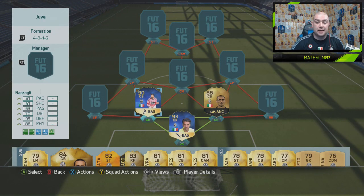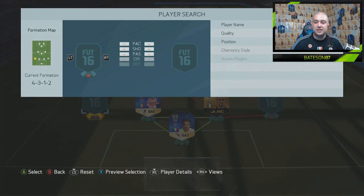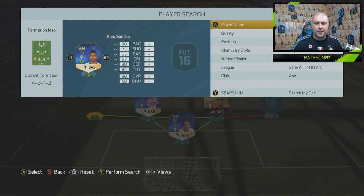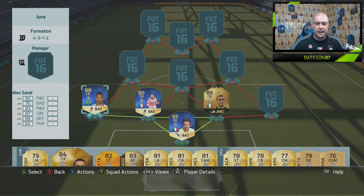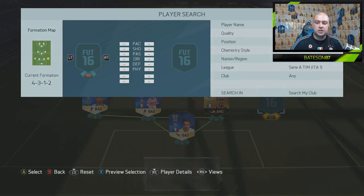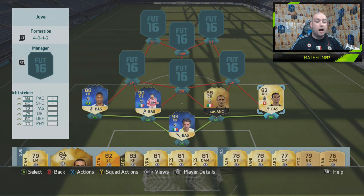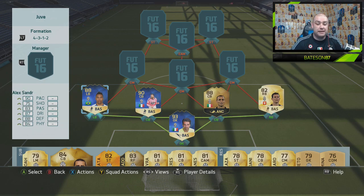Chiellini's price actually flew up because of the fact that he wasn't in Team of the Season. He's actually quite a rare card but he has dropped in price now. Nonetheless, he's still one of the best centre backs in the Serie A. I'm interested to see how Barzagli plays, hopefully like a beast. In the left back position we go with Team of the Season Alexandro - 90 pace, 87 dribbling, 88 defending, 84 physical, and 83 passing. Solid little player. In the right back position we go with Lichstein - a low-rated right back but a very, very good one at that.